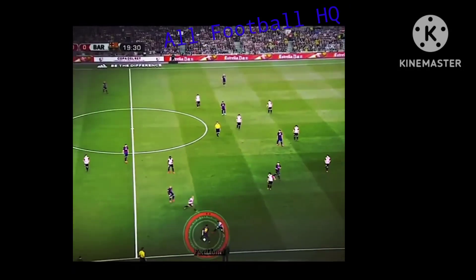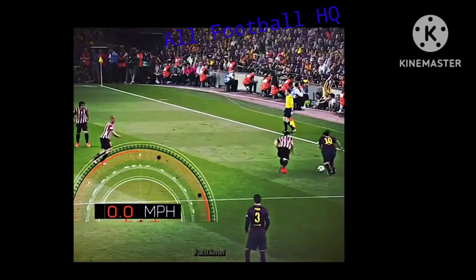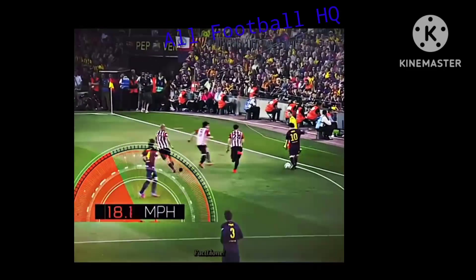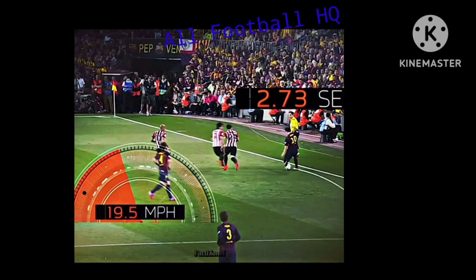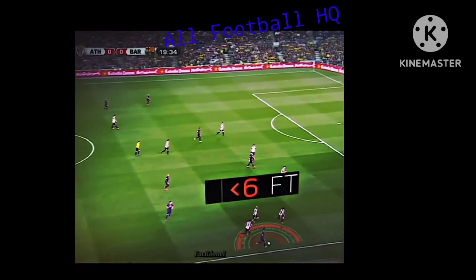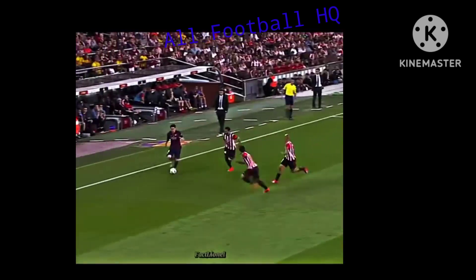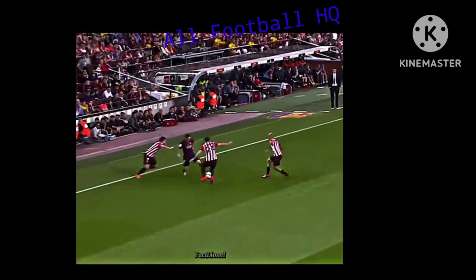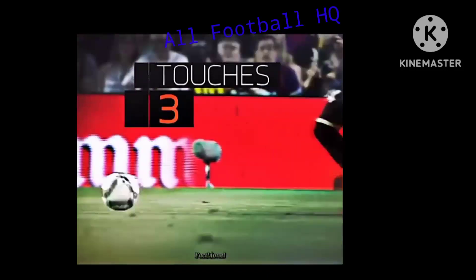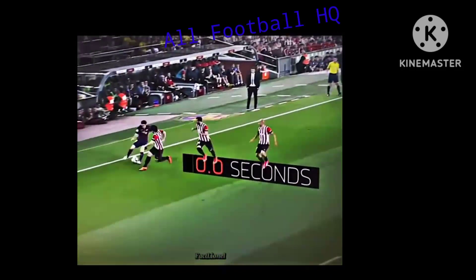After receiving the ball just past midfield, Messi goes from virtually zero to 19.5 miles an hour in just 2.7 seconds. Three defenders trap him on the sideline, each coming within six feet of the ball. Messi begins to decelerate, allowing him to make three short controlled touches, effectively beating the Bilbao players in just 1.2 seconds.